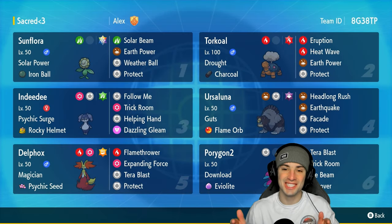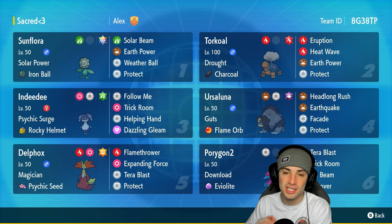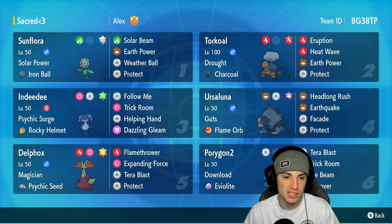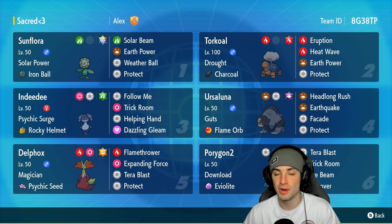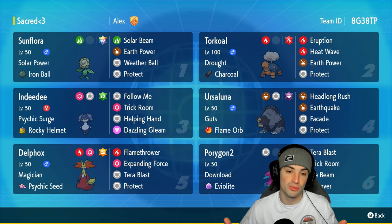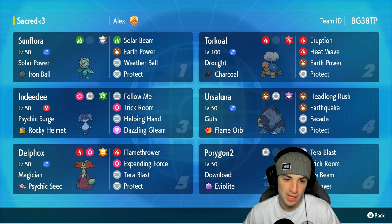What's going on YouTube, Jeans here, welcome back to the channel. In today's video we are bringing you guys the Sunflora Pokemon — we got ourselves a Sunflora team for ranked Regulation H. Now when it comes to Sunflora, this Pokemon is rather weaker than most, but given it learns the Solar Power ability, which we are rocking today, we're pairing it up with Torkoal, putting it in trick room, and having this Pokemon thrive. Sunflora is holding the Iron Ball because we are using a trick room team today with Solar Beam, Earth Power, Weather Ball, and Protect, and it also has that Stellar tera type for even more of a damage boost.